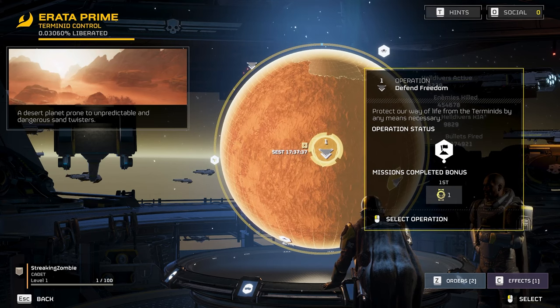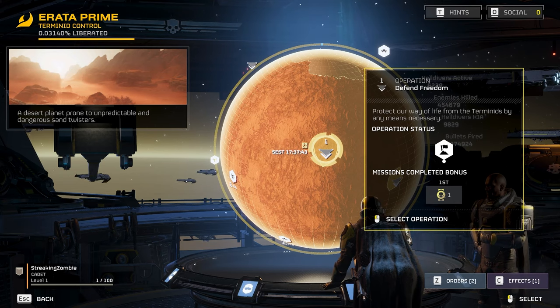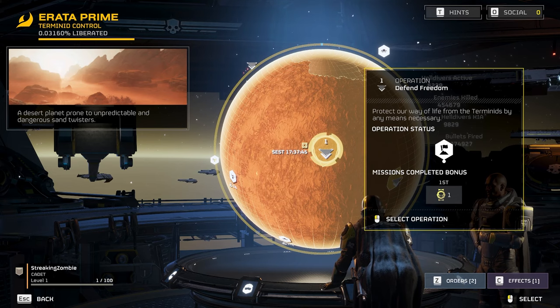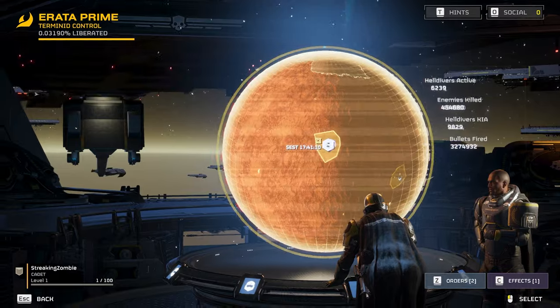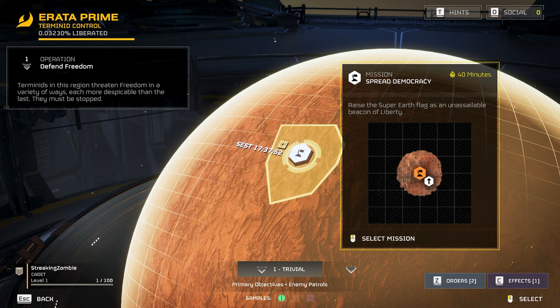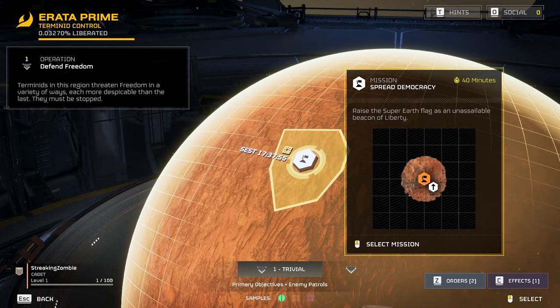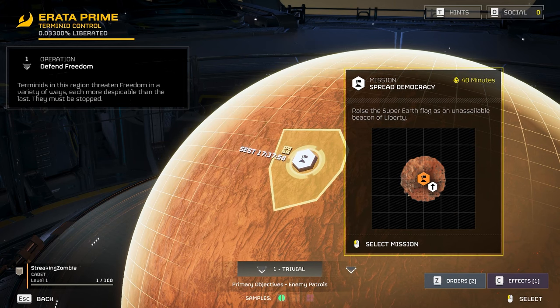It selected this one. It looks like it's potentially for level one. Protect our way of life from the Termids by any means necessary. I'm just gonna select it. Get ready to dive. So this is the mission — you pick a planet, pick an area, pick a mission.